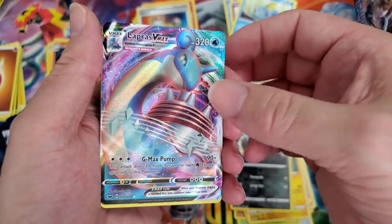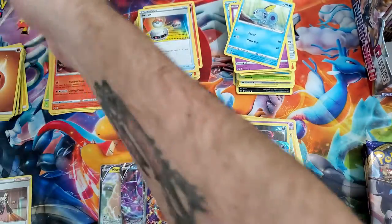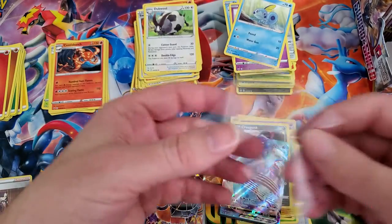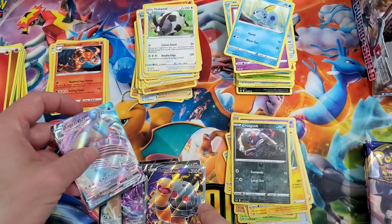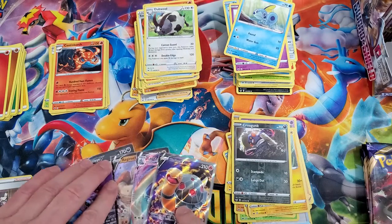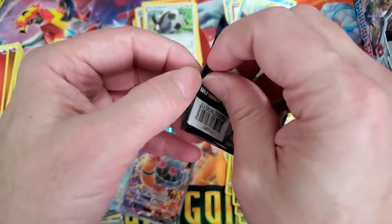Yes! There we go — Lapras V Max! That's a pretty damn good hit. Put him off to the side, he's gonna get a sleeve right away. Unfortunately I already have him, so he goes behind Torkoal. Still definitely an amazing card.